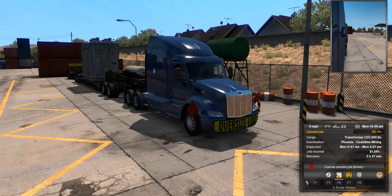Hey guys and welcome back to American Truck Simulator. Today we're going to be taking this big load of transformers just within the city of Phoenix. You can see it's 123,000 pounds so it should be pretty darn heavy. Hopefully we can pull it off. Let's get our engine started and go ahead and head on in.